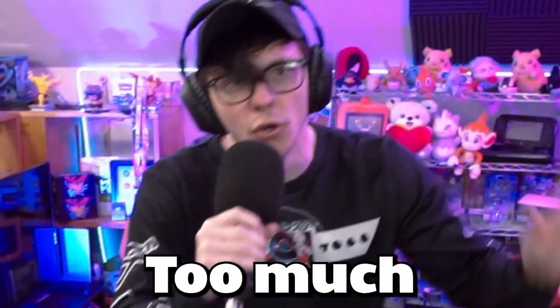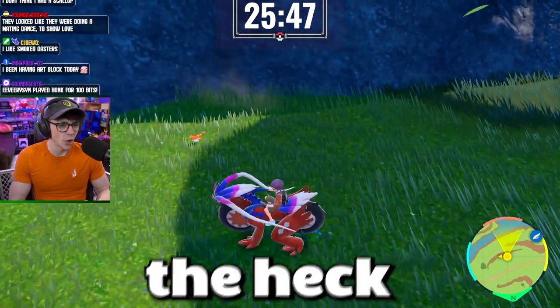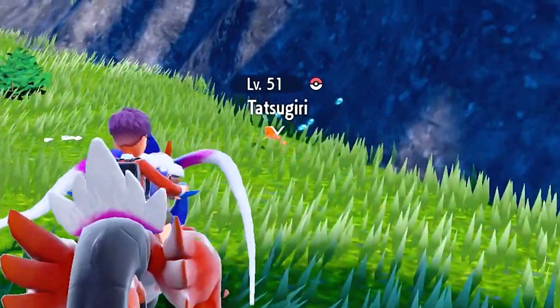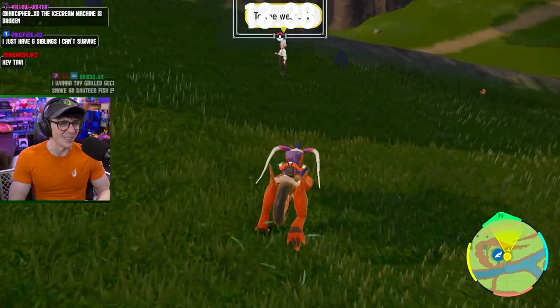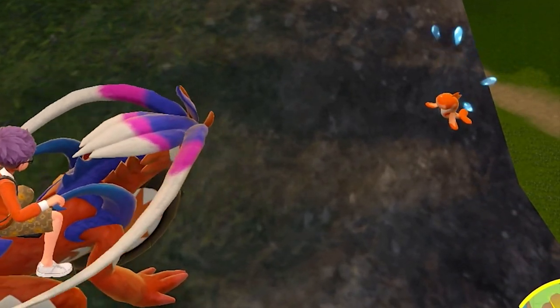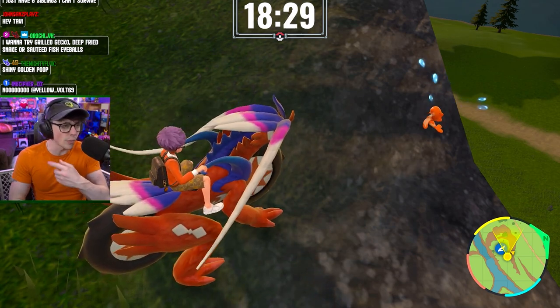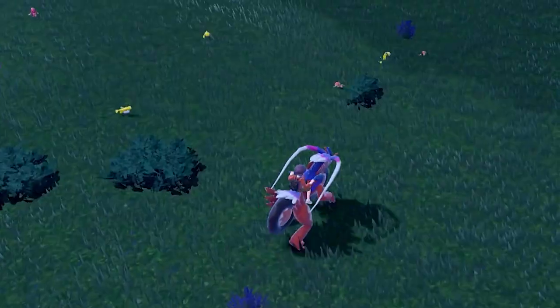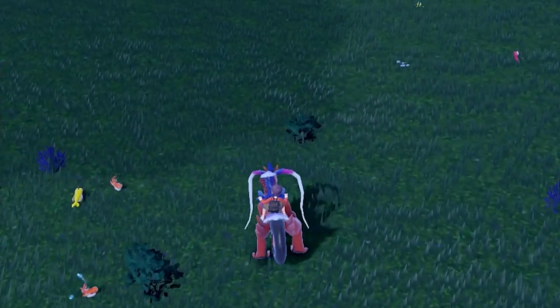I need to stop distracting myself — too much time has passed. I need to figure out where at least one of these three different variants of the shiny is. I hope y'all understand, because these things are freaking tiny. And even more so, this challenge was about to get more challenging. It was turning nighttime, and during the twilight hours, Tatsugiri just look a tad bit different, which really tripped me up. I keep thinking you're the orange one with the yellow stripes. Look at all these freaking sushi — I could open up an all-you-can-eat buffet, but not a single one of them wanted to be a shiny.